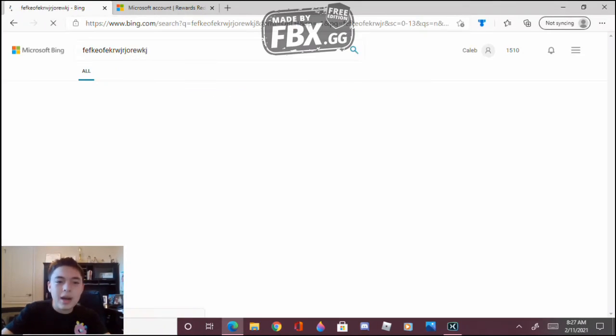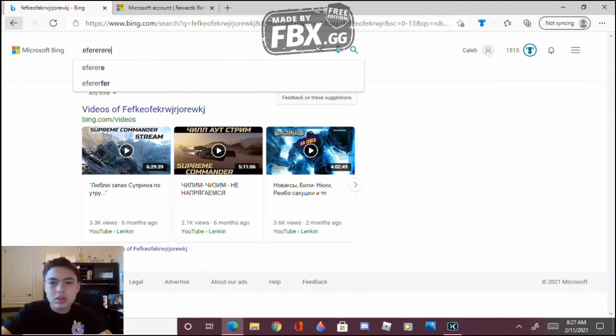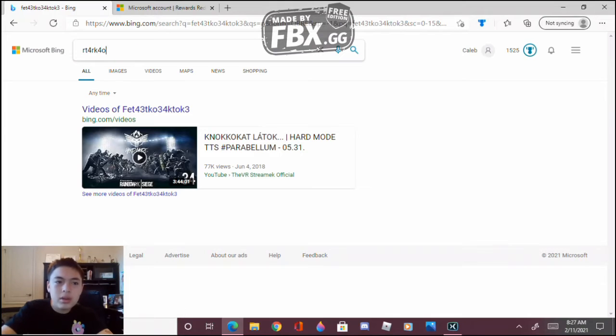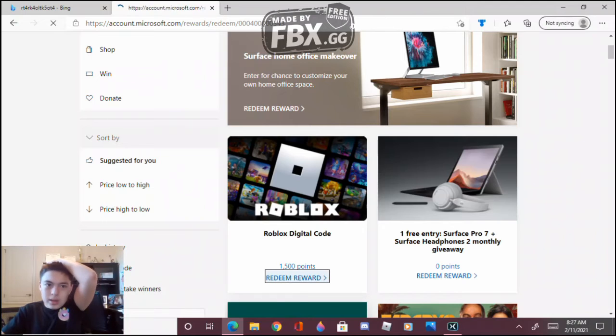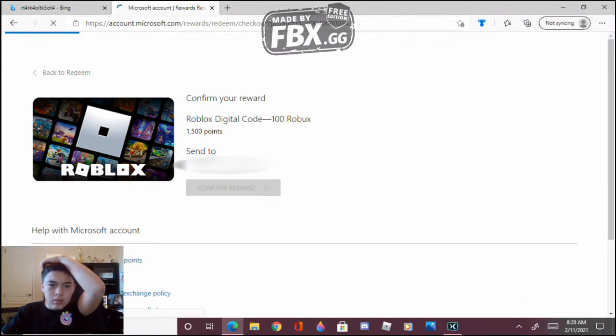So you just type in random crap and that should get you some points. As you can see my points just went up — I'll zoom in on that. As you can see my points are going up. Just keep doing that until you have enough points. Now I already have enough points, so I'm gonna actually redeem the reward. And then redeem reward — that's a hundred Robux.